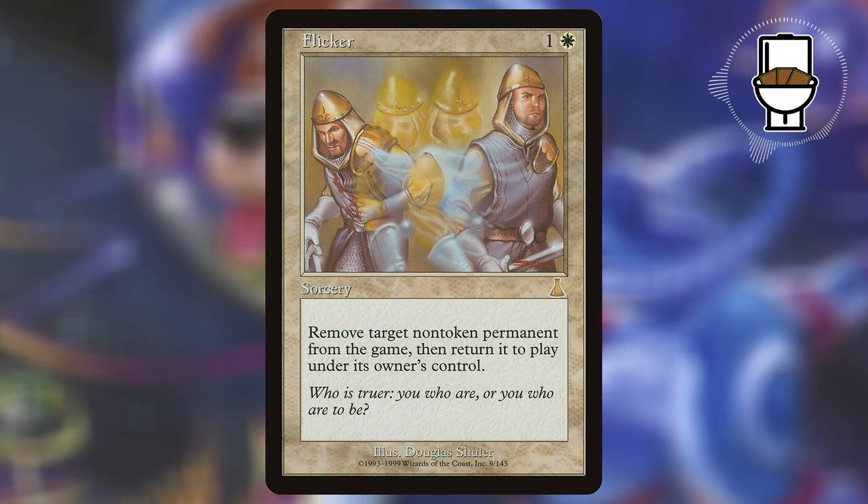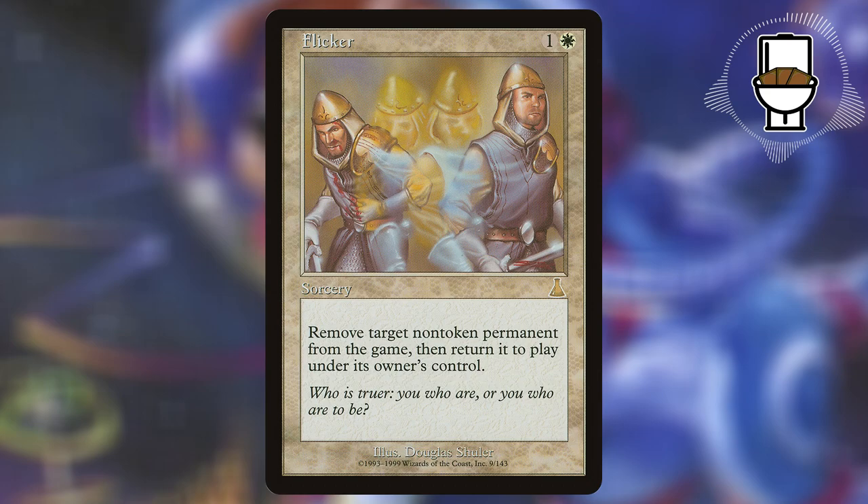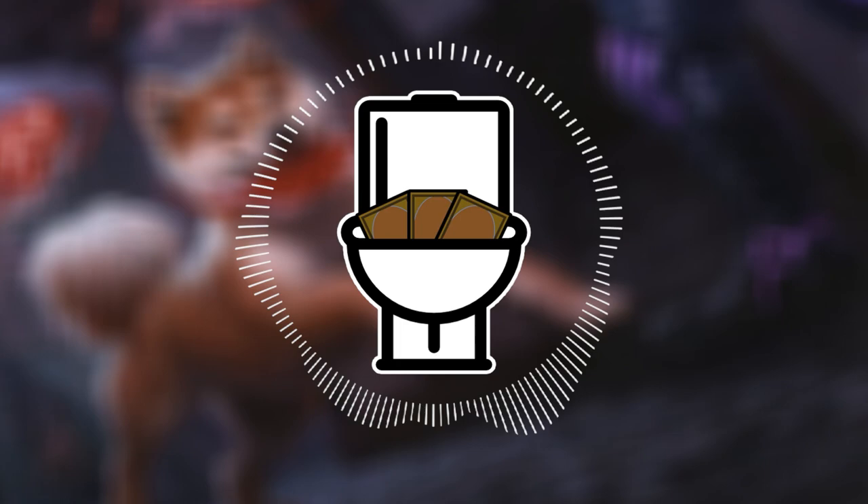The signature spell I paired him with is Flicker, a 2 mana white instant that removes target non-token permanent from the game, then returns it to play under its owner's control. That's right, we're playing Boros Blink.